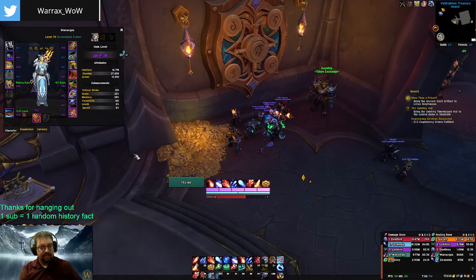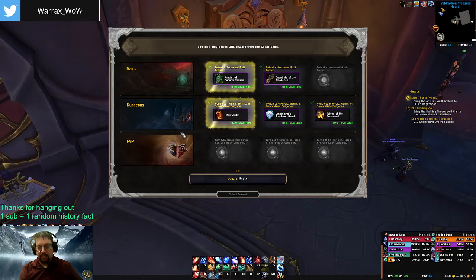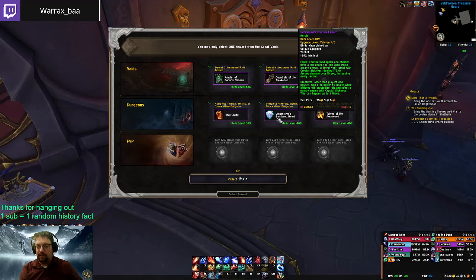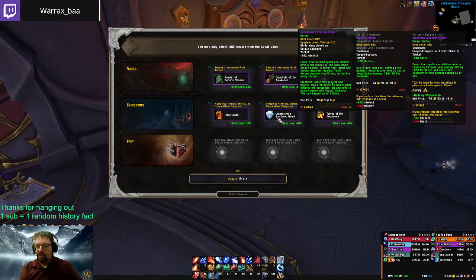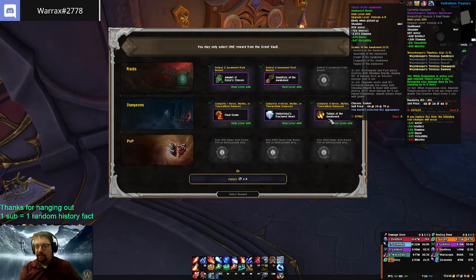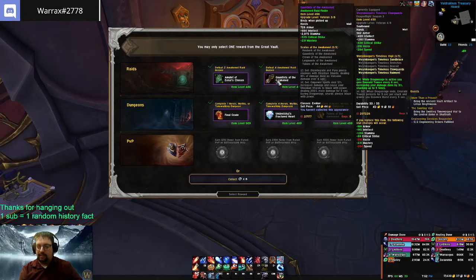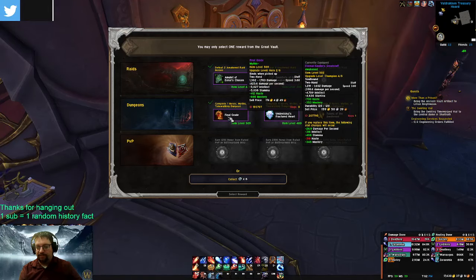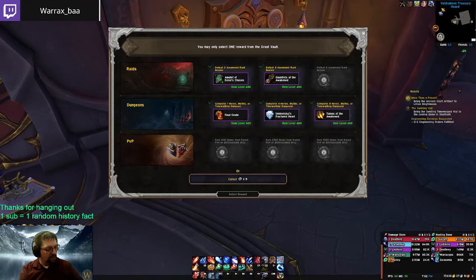We are in Devastation spec. The neck piece would be the kindest upgrade, but it's going to be really hard to pass up Final Grade even though I've got the Kindler's Great Staff — they're the same stats so it's probably fine. Umber Skull's Fractured Heart is a pretty good trinket from Azure Vault and could definitely replace the alchemy stone. Talons of the Awakened would be a nice upgrade too. It's actually kind of tough — I think I just take the trinket. I've already got a 502 weapon and it can go up to hero track. Let me SimC it.